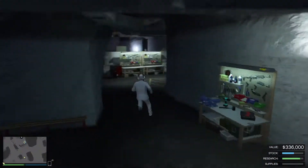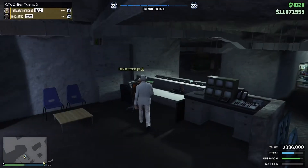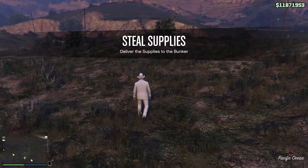We're going to take a little stroll through his premises now and see if we can't locate him. And there we go, it's Mr. Owl. So now all we need to do is to launch the resupply mission and there we go.